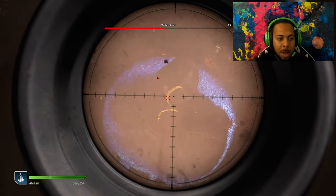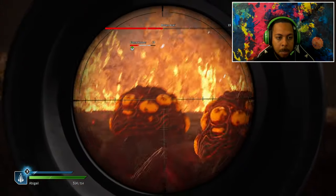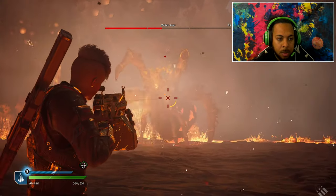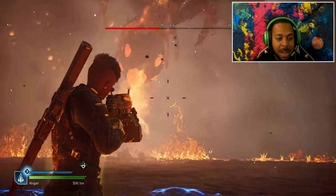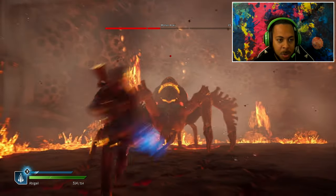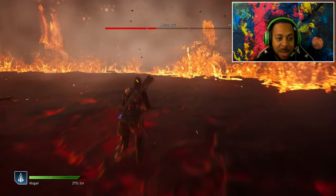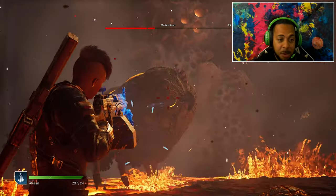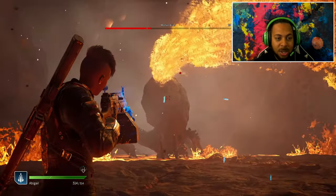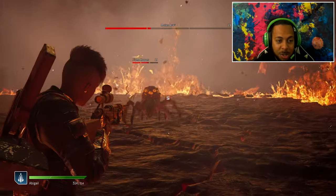You can use either an AR, LMG, SMG, whatever, but I'd rather use my sniper because the sniper does the most damage. I'm playing without a HUD so you can't really tell how much damage I'm doing. Anyway, right here he's going to push on you — if he lands on you directly, that's like half your health gone. He's pretty smart the way he attacks; he goes for your throat. Once you see blood, you're pretty much done, so you've got to be careful.